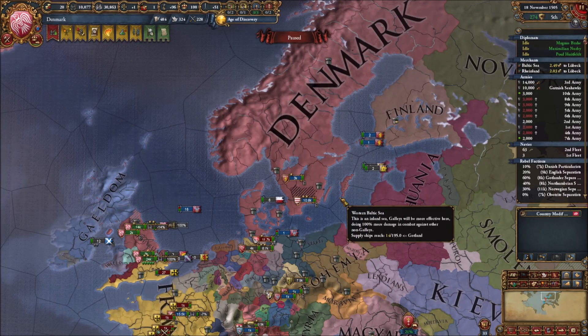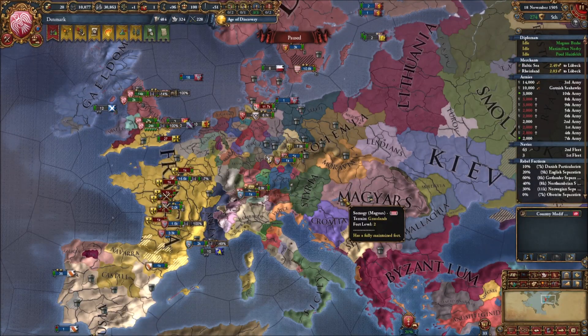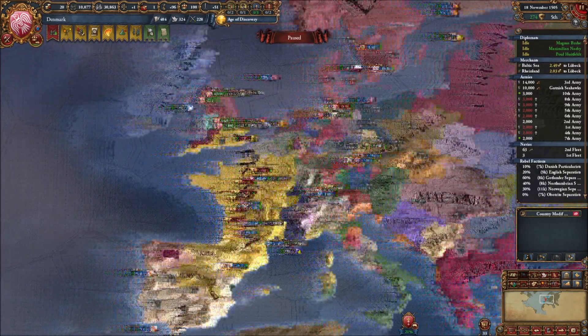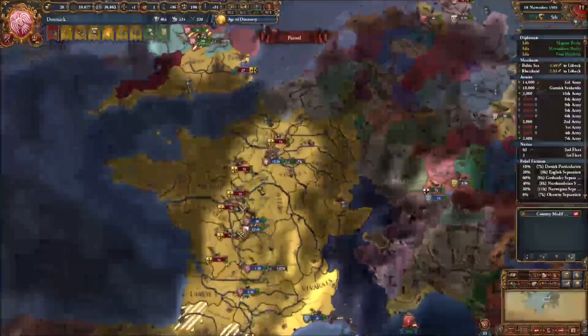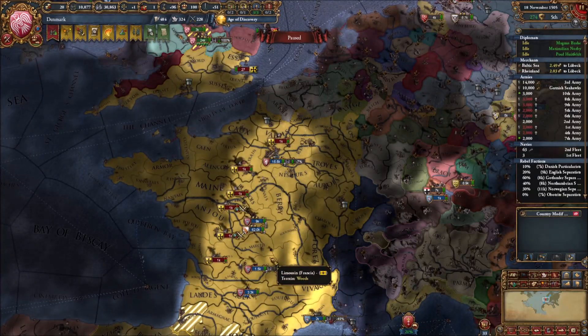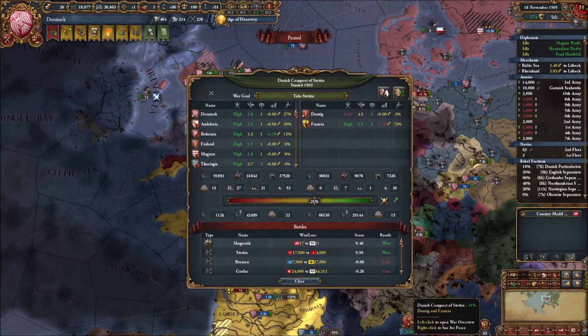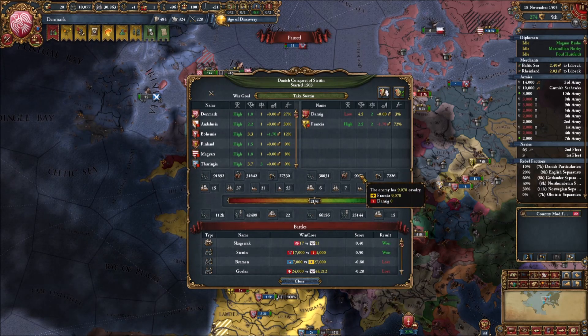Hey folks, I'm Philippine, welcome back to your Europa Universalis 4 with the Antebellum playthrough. We are North Denmark, at war with our nemesis Francia. We've created a coalition of the willing to beat up this nasty pre-France controller of the Holy Roman Empire - just all around not nice people. We are working on eliminating them and they are currently getting absolutely raffle-stomped in their own territory.